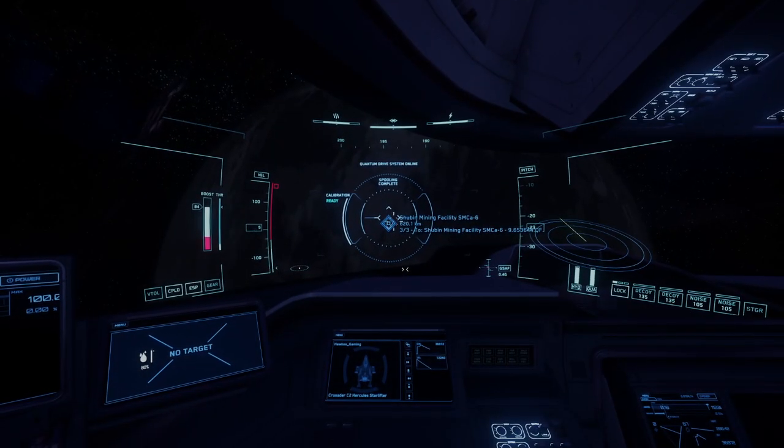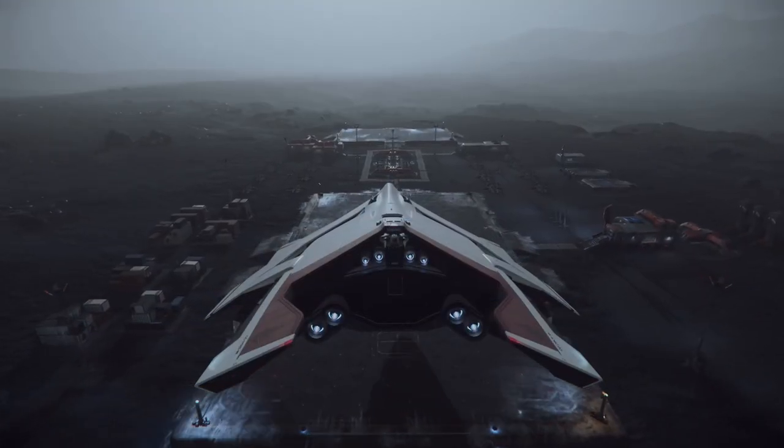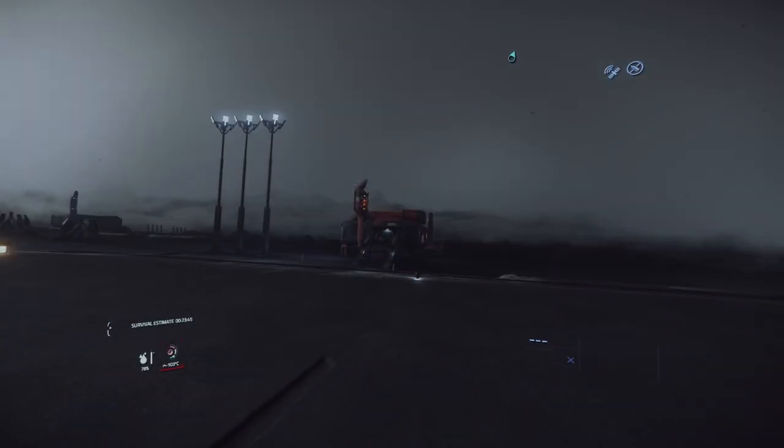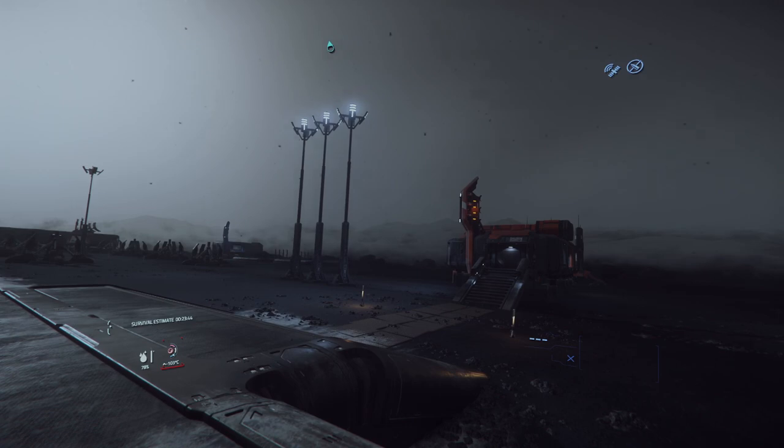First, I'll show you where you can get a whole bunch of acetine, starting with SMCA6. SMCA6 is located on the Moon Calliope in the Microtech system. Out of the three locations where you can get acetine, SMCA6 isn't all that glorious.